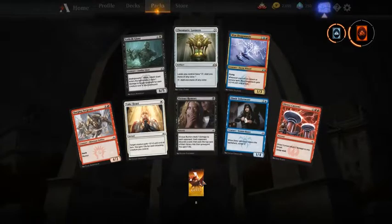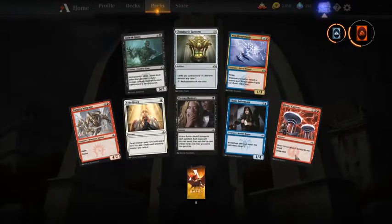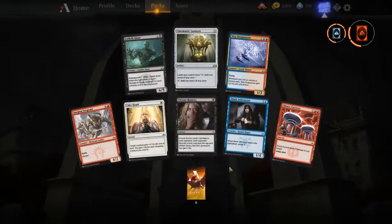Another pack — Chromatic Lantern, not something I would take. I think I would take Direct Current above Wee Dragonauts, and otherwise I would take the Dimir Informant.